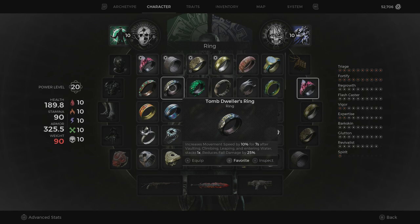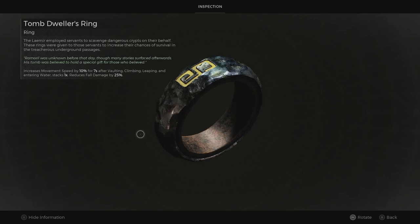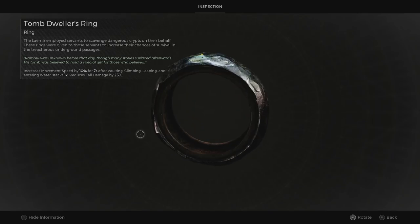If we inspect it, it's actually a fairly cool attribute in the fact that it increases movement speed by 10% for 7 seconds after vaulting, climbing, leaping, and/or entering the water. It only stacks one time though, but it also reduces fall damage by 25%. And it's kind of a cool looking ring.